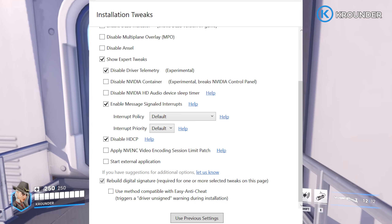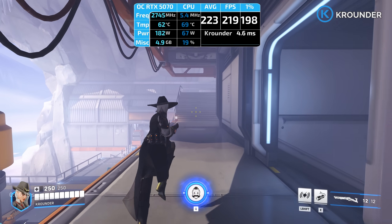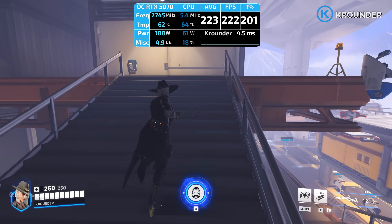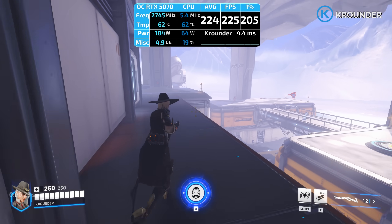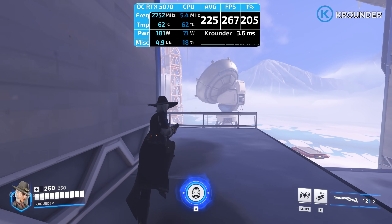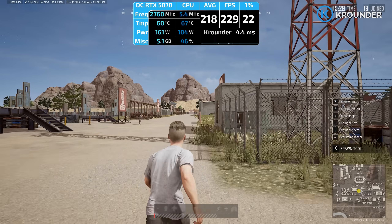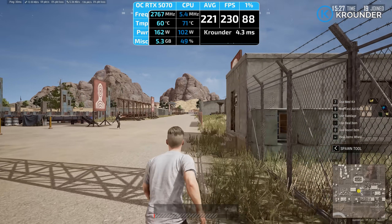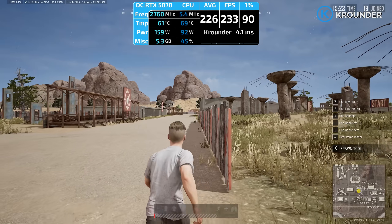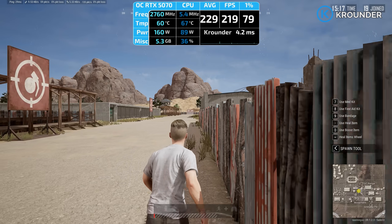Disable HDCP — here's the trade-off. HDCP is copy protection that encrypts your video signal between your GPU and monitor to stop you from screen-recording Netflix or whatever. If you disable it, your GPU stops wasting power encrypting every frame and your monitor wakes up faster when you alt-tab. But if you disable HDCP, you can't watch Netflix, Disney+, Hulu, or any streaming service in 4K on your PC — the DRM detects HDCP is off and downgrades you to 720p. So if you use your gaming PC to watch stuff, leave HDCP on. If you only game and watch streaming on your phone or TV, disable it.